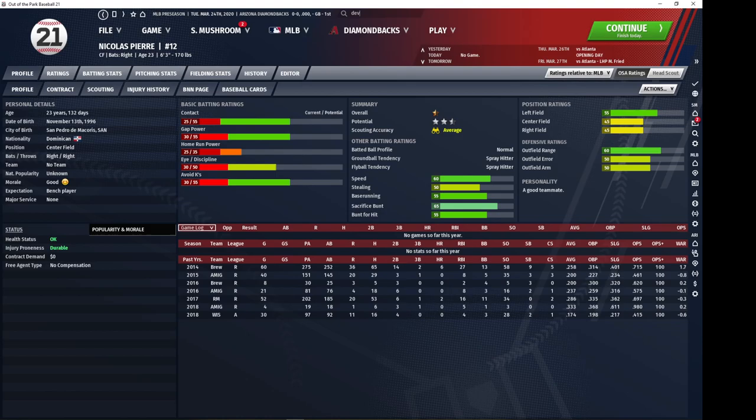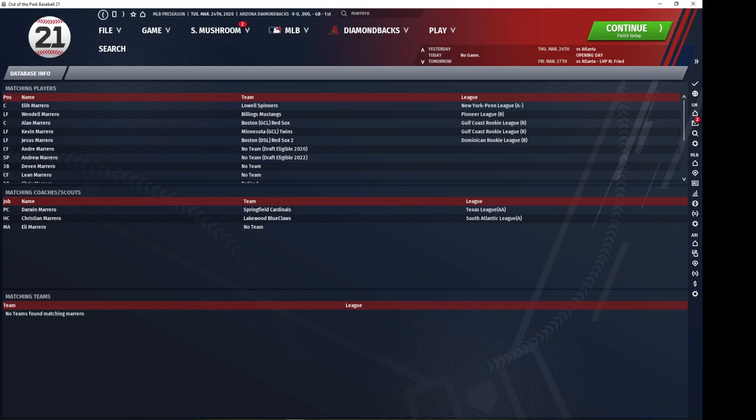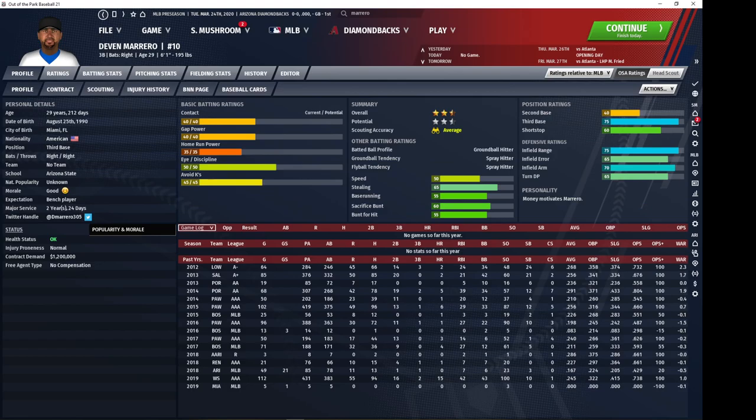Now we're going to head over to the major league free agent pieces. Devin Marrero is a high defensive shortstop — he's got basically a Nolan Arenado defensive profile. When you train him up at shortstop he is one of the better shortstops available. He's got a decent batting profile as well and he's not a bad base runner. He can add a lot of value to your team as a starter even, and at worst he's a really good backup. I would definitely recommend picking up Marrero — he's not going to be expensive and he can start for you if you need him to.